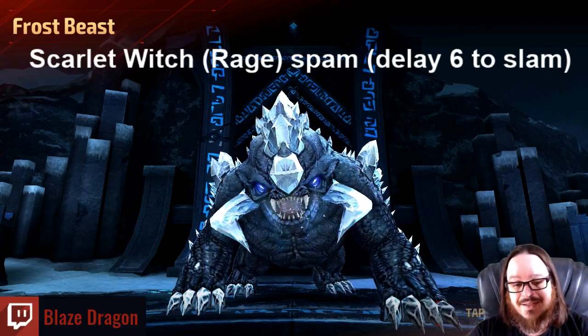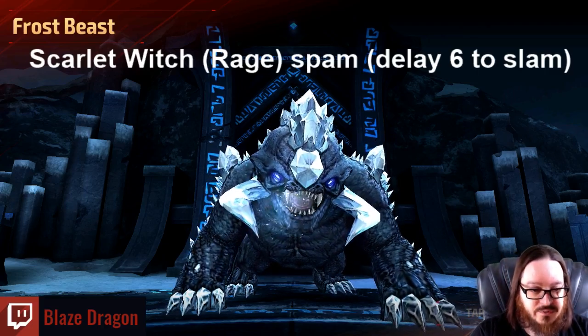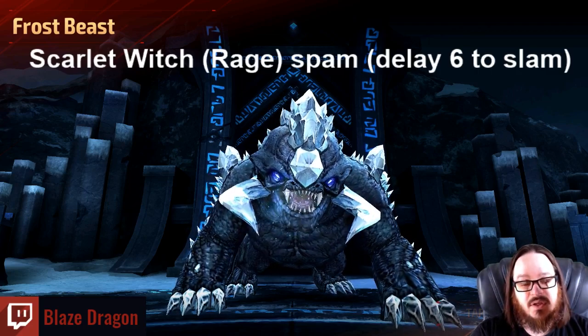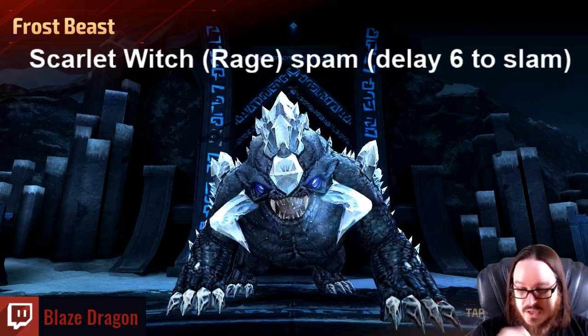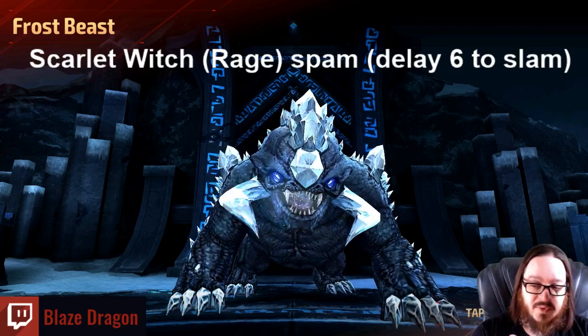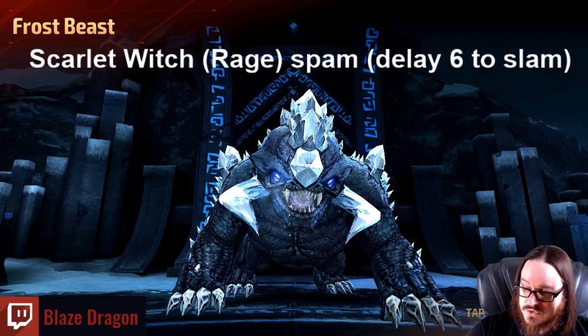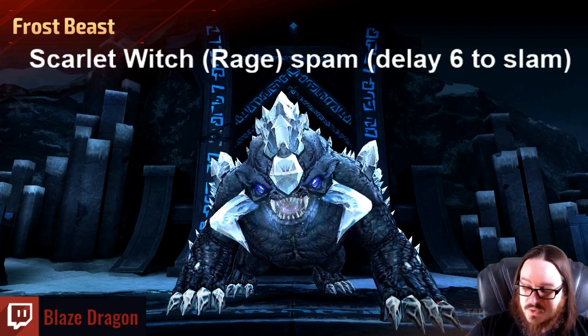Welcome to another episode of How to ABX. In today's episode we are going with Universal Female Hero Burn Day. It is 9/2/2023. I'll talk briefly about my rotation, show you in action, and give you additional information afterwards if you care to stick around. We're going to be using Scarlet Witch today with a Rage.